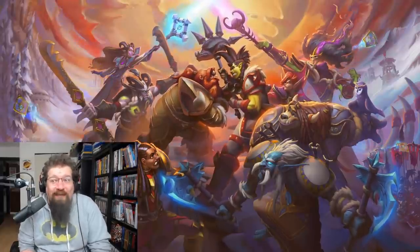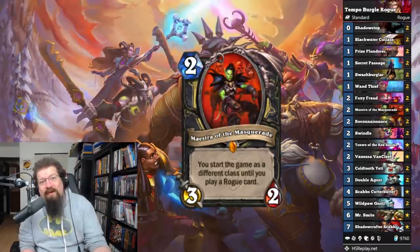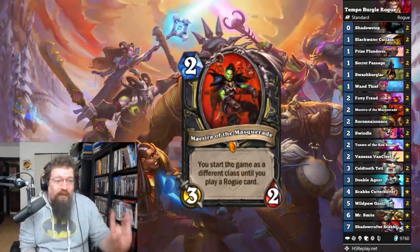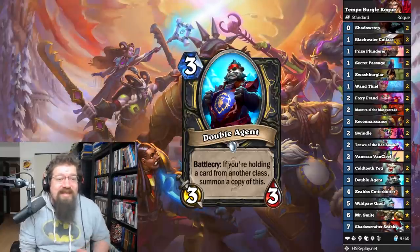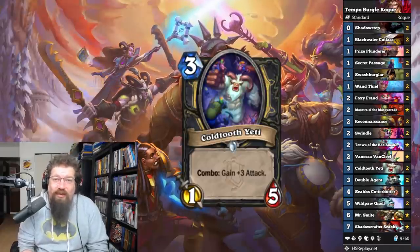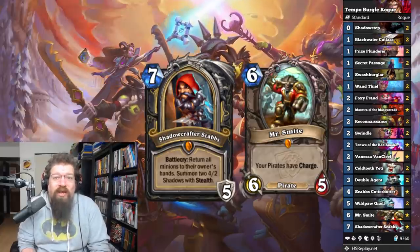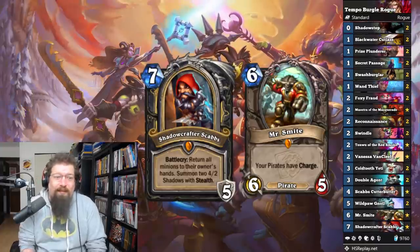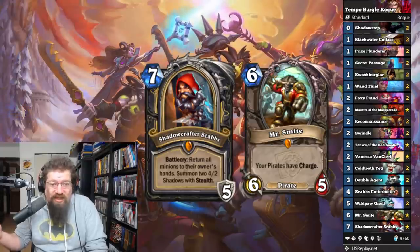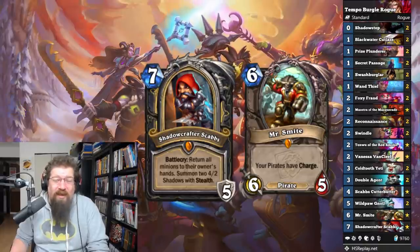Next is a deck I also think won't be great but have to try: Tempo Burgle Rogue. It's got the whole Maestra of the Masquerade package — trying to make that useful by starting as another class, keeping your Burgle cards active until you play a Rogue-specific card. You have Double Agent, which you could play as your first card as a three-mana six/six, or play Swashburglar into Double Agent. There's the new Cold-Tooth Yeti as a good tempo card. The deck also has an OTK win condition with Scabbs, the new hero card, combined with Mr. Smite and Shadow Step — basically old Leroy OTK. Quest Rogue and Garrote Rogue are probably the ways to go, but those are the same decks as before.